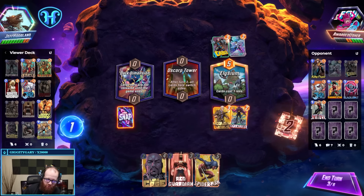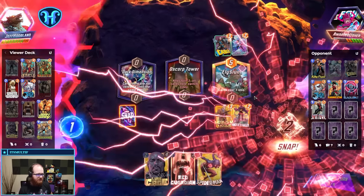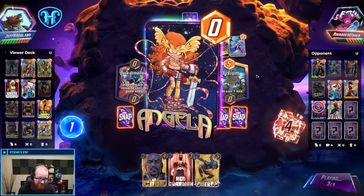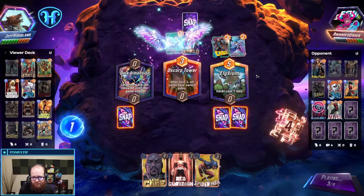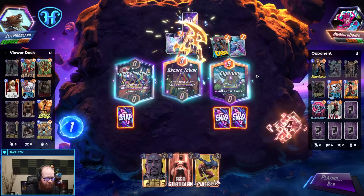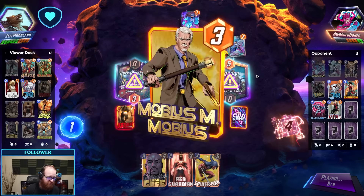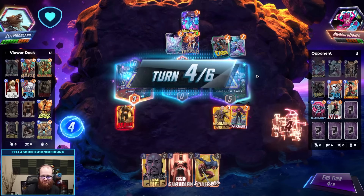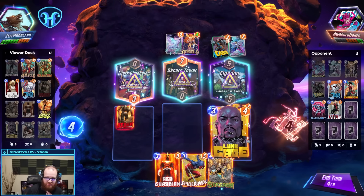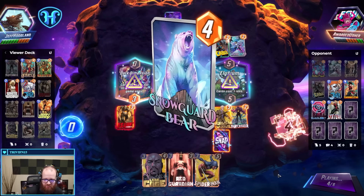I want to go ahead and put Nightcrawler here alongside Mobius so that way if they Red Guardian, Nightcrawler eats it instead of him. Each stage of crown is $10 USD worth of bits as a point of reference — 20,000 bits cheered are specifically $200 USD worth of bits. I think I'm just playing Stegron for stats here and energy efficiency.